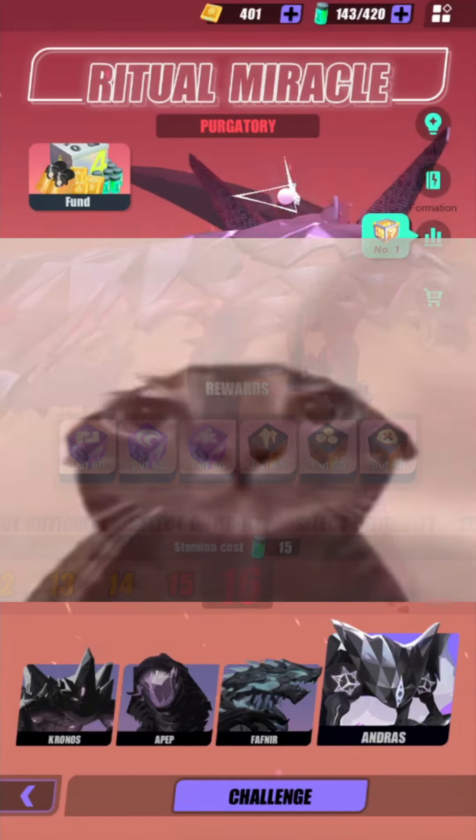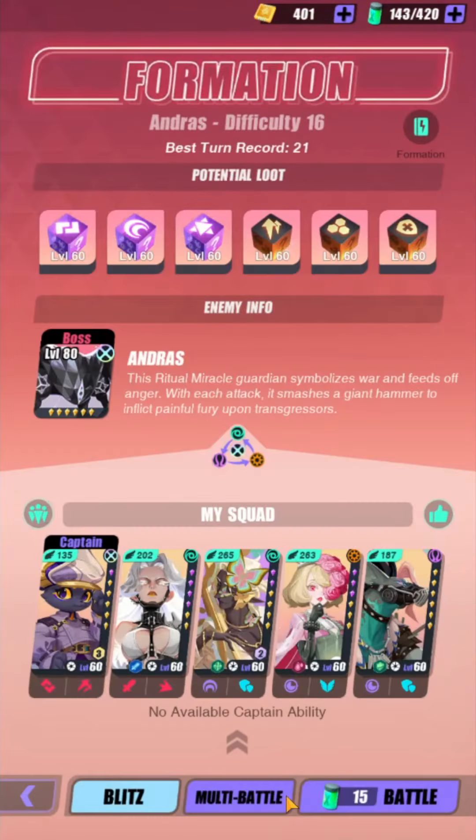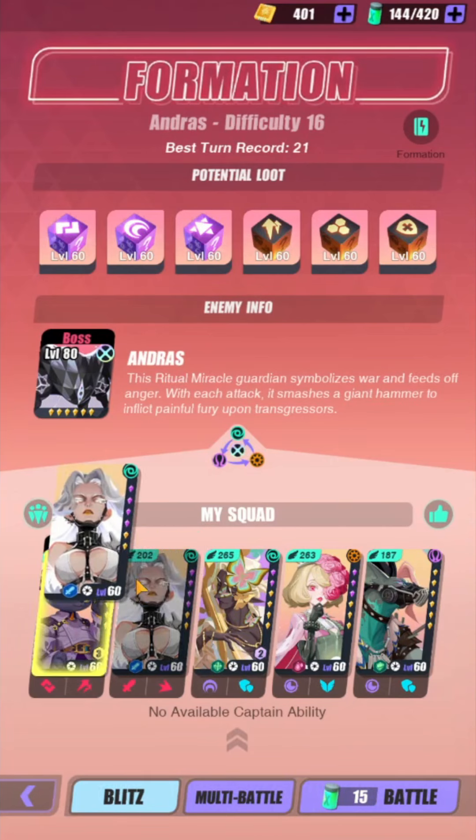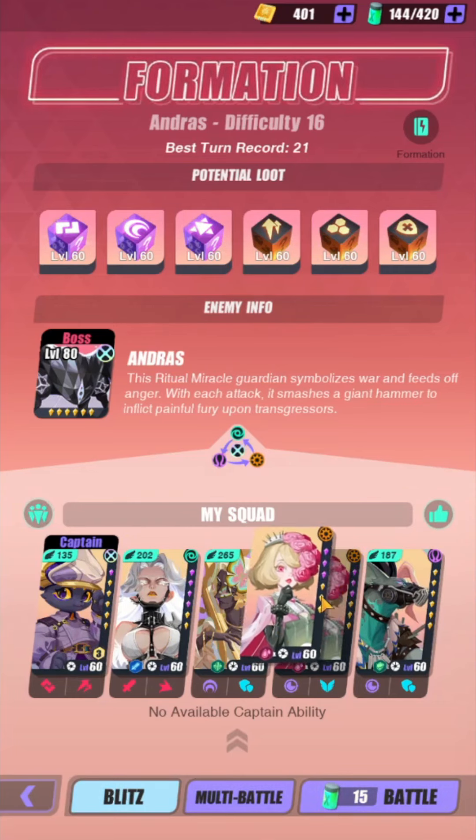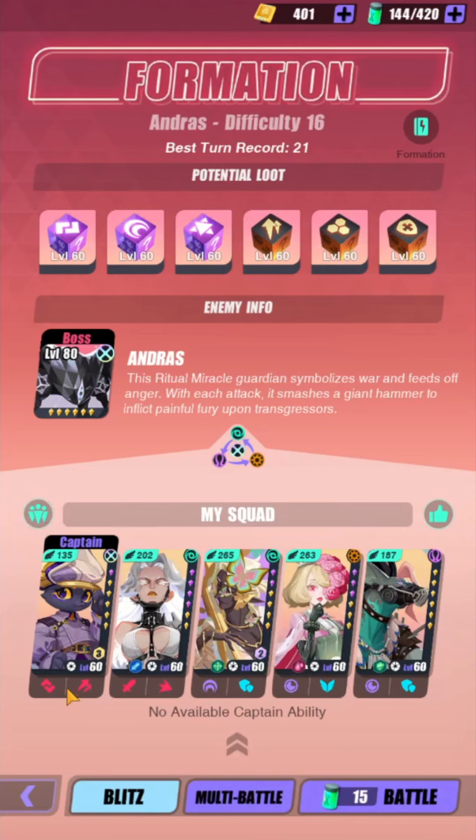This is a new Andras team — the previous team used Falcon and Alice in these spots. How this team works is that Tevor will be on the leader spot because I need Abigail to target her S3 onto Tevor.